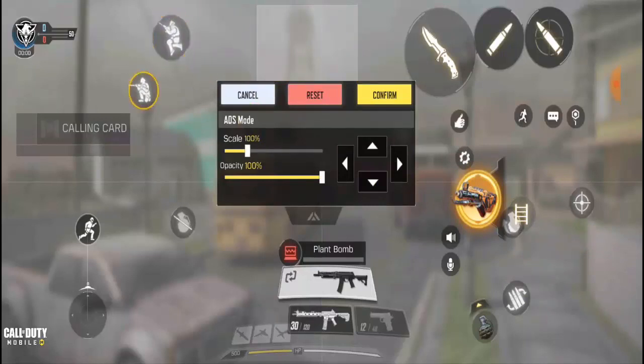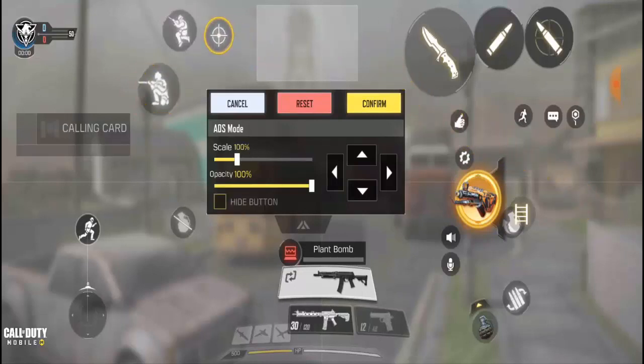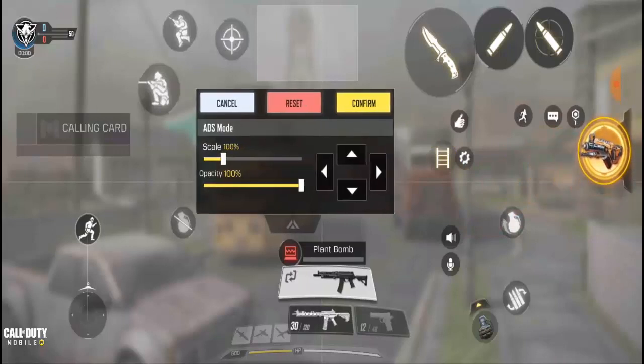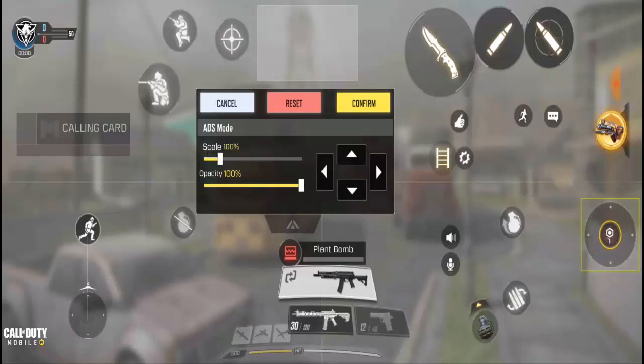The run, jumping and everything should be on the left-hand side. Since I'm a right-hand player, I'm gonna put everything on the left-hand side and make it 30 scale. Put the crouch button on the left-hand side and make it 30 scale too. Then the map — just leave it anywhere. The purifier should be on the right-hand side because I'm a right-hand player.